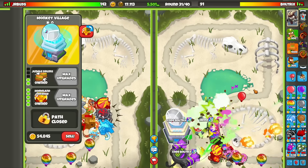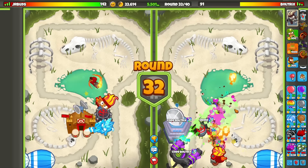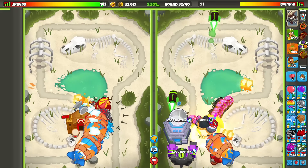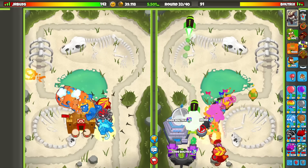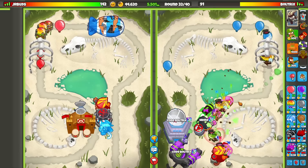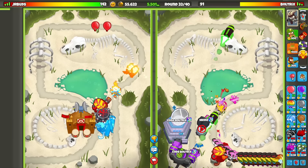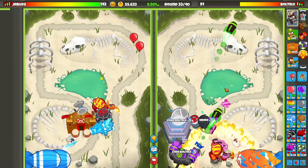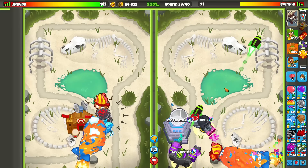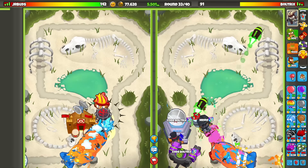Using only one of each tower — the MAD, the Homeland Defense, and the Super Glue. That is crazy. I didn't expect this strategy to work out that well. I kind of want him to send me another one. We do have to watch out for all the ceramics underneath though — the ceramics are actually super scary. Look how bad the MAD is against ceramics. He still thinks camo reach and rainbows are the best thing to send in ZOMG Superdome, the second highest arena. He won't even stop sending rainbows.